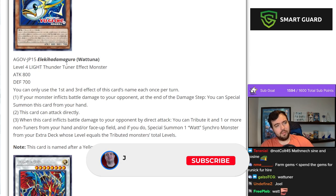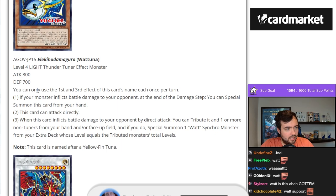New cards — it's been a couple days since this has been released but I haven't looked at it yet. Yeah, we can talk about that one. Let's go over this very quickly. Tuna Light Thunder Tuner effect monster — it's kind of funny that the Tuna is a tuner.